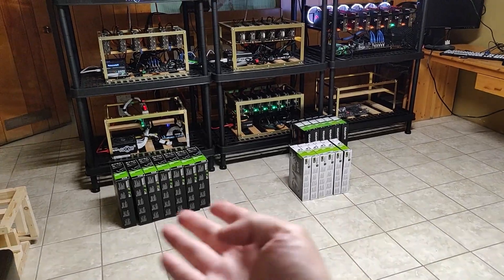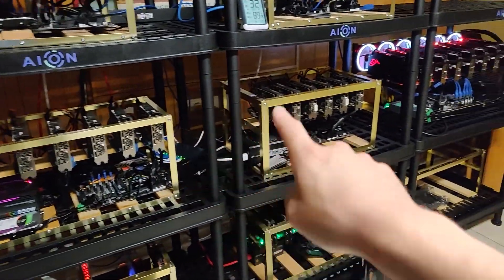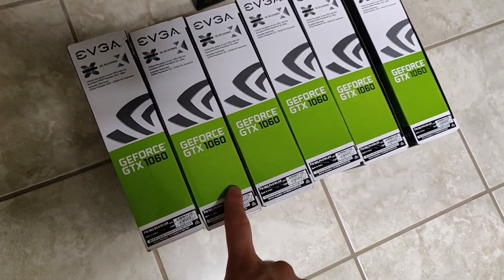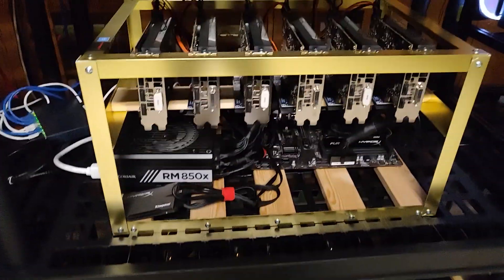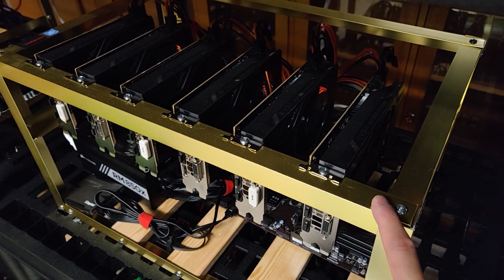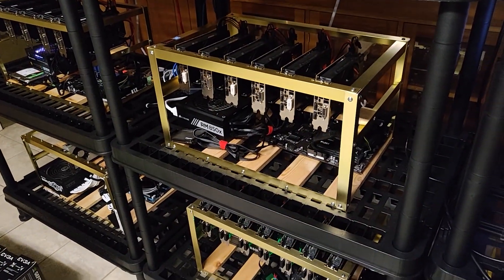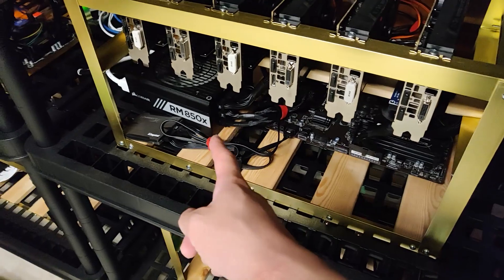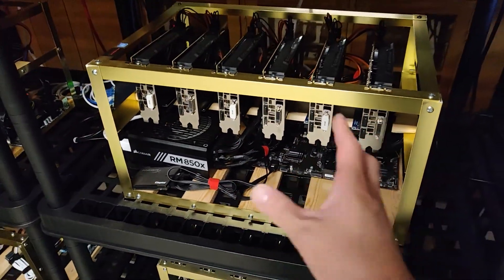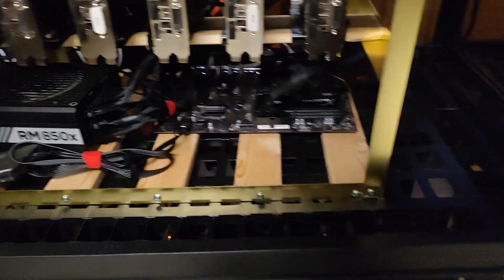I've had these 1060s for a while. Initially this rig — the EVGA GeForce GTX 1060 six gigabyte mini edition cards — these were my first cards, back at almost the beginning of 2017. I've had great memories with these cards, and I'm still using the same motherboard and power supply I started with. I think it's an MSI Z270-A board.